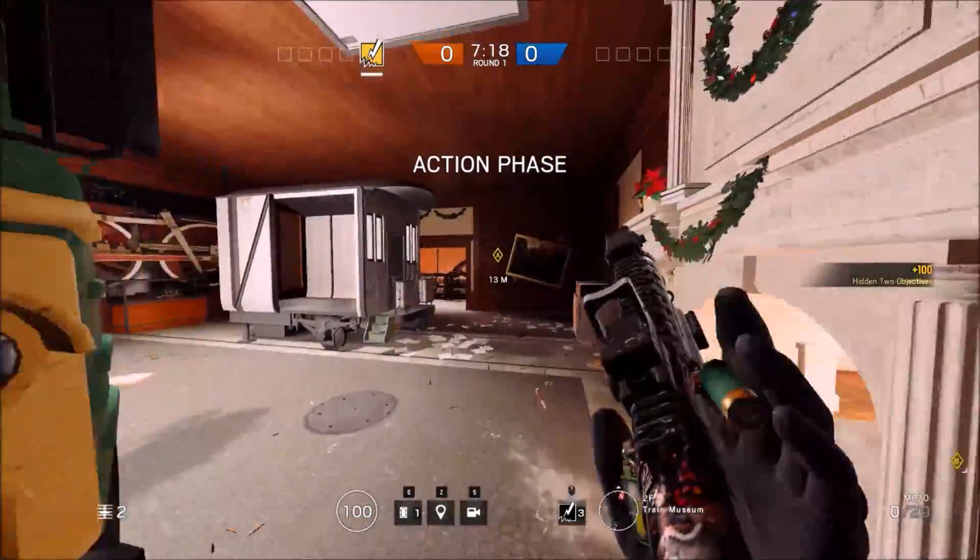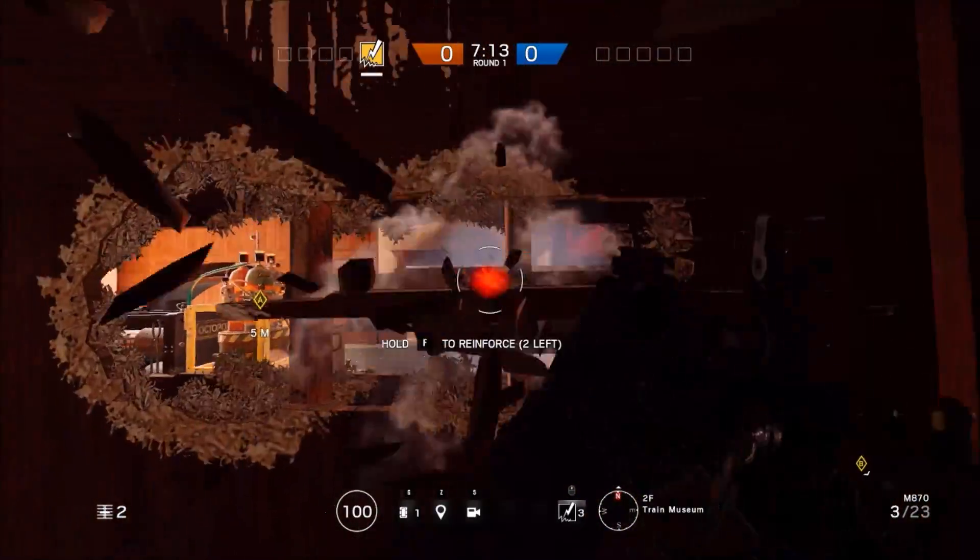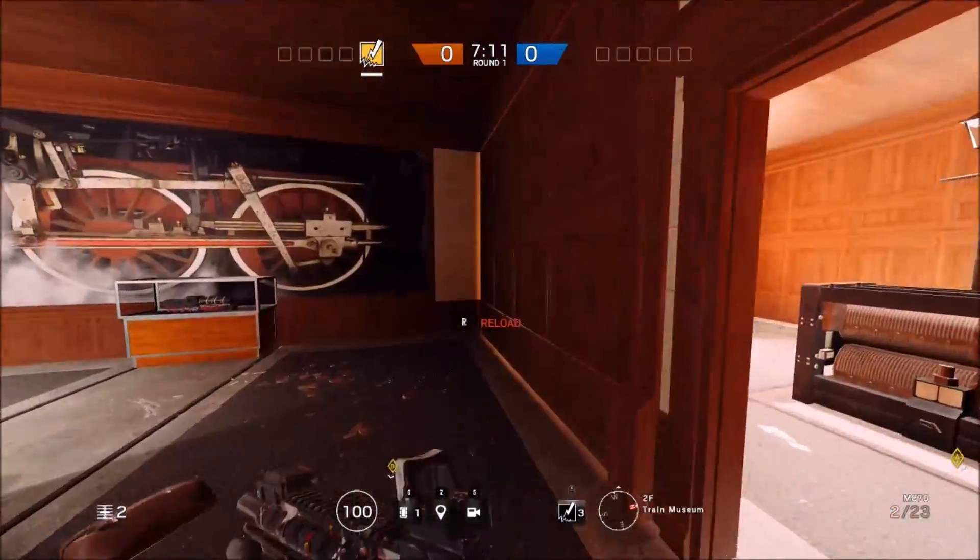This lets you cover B from train room. A is already fairly easy to cover from train room, although you might want some murder holes here, and you might want some murder holes here.